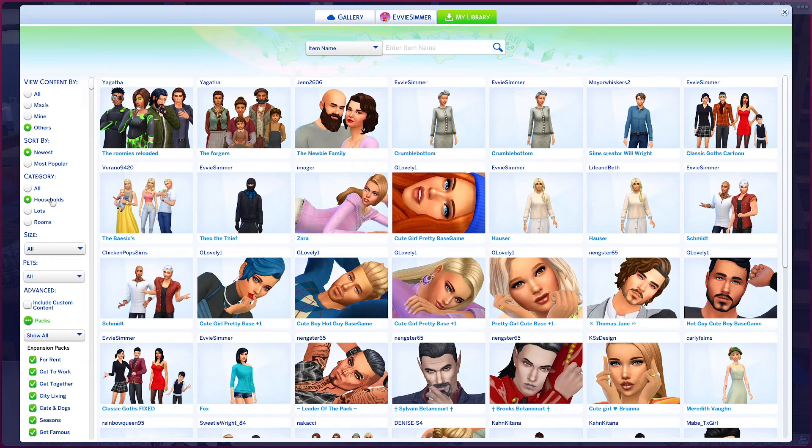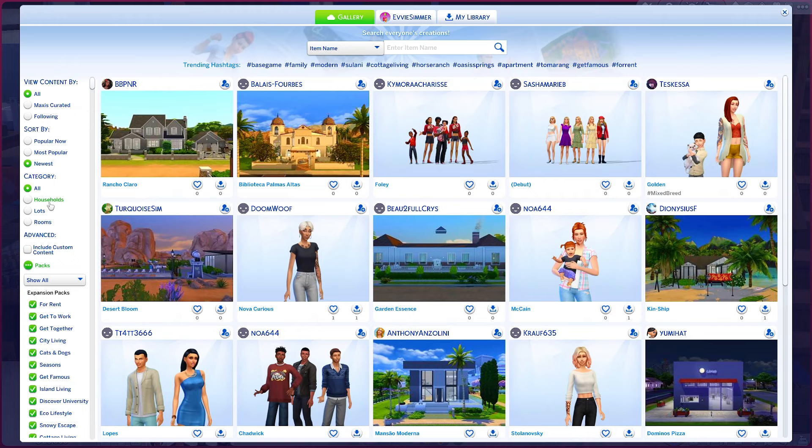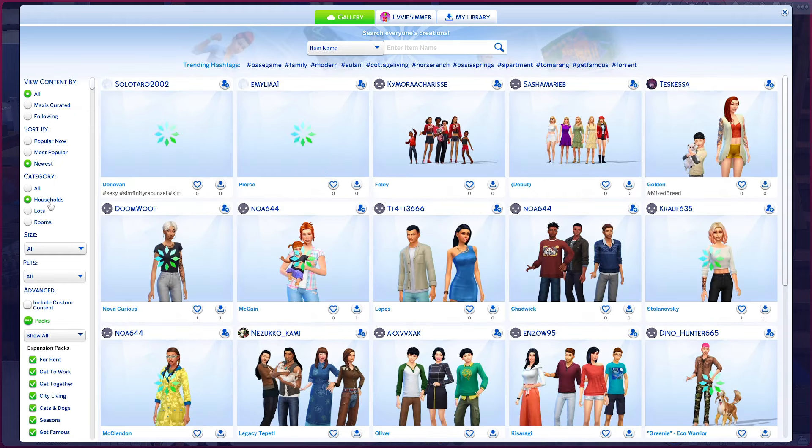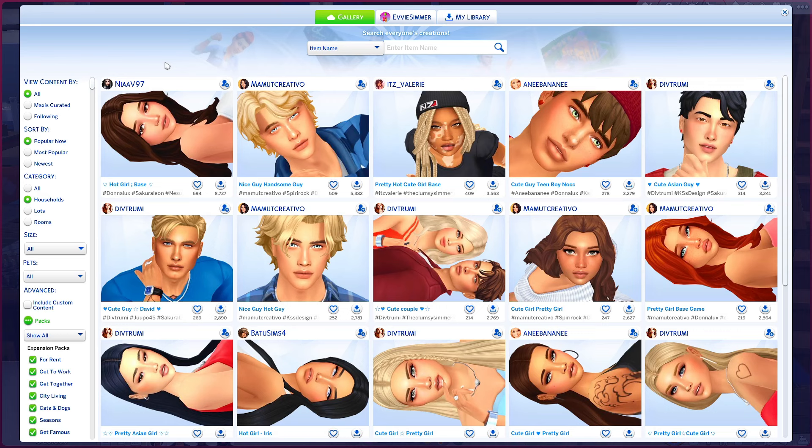How this will work is you will want to go to the gallery and save all of the sims that you like to your library. We'll go to the gallery and click households. From here you can choose popular now, most popular, or newest. For this video we're going to click popular now, and here you will have a bunch of sims and you just go through and pick the ones you like.